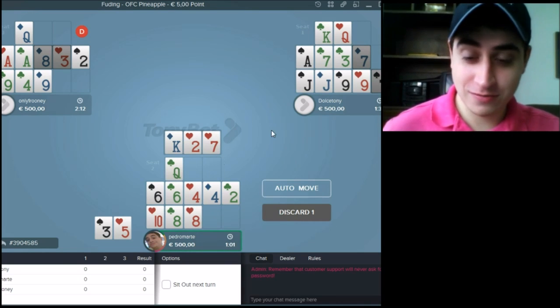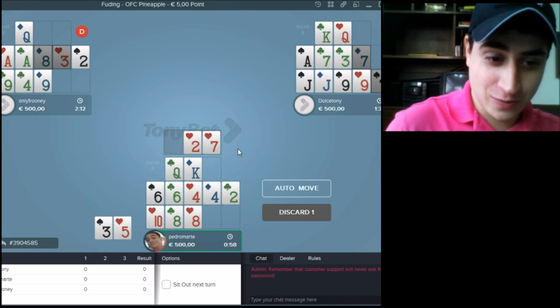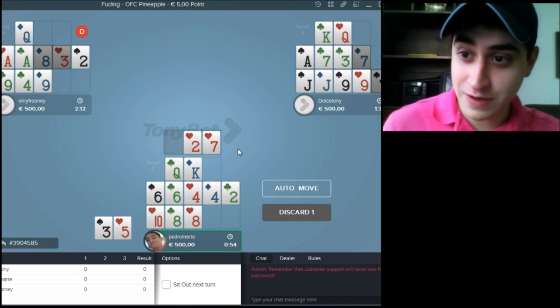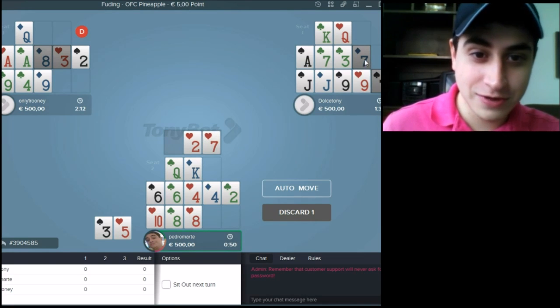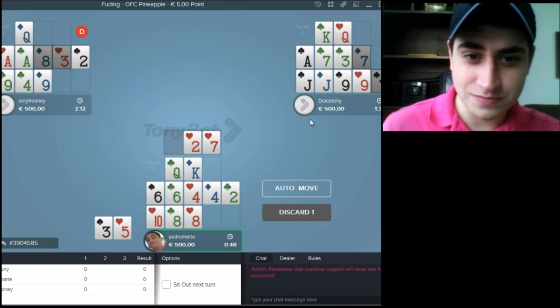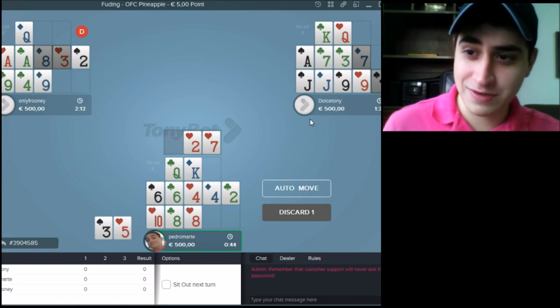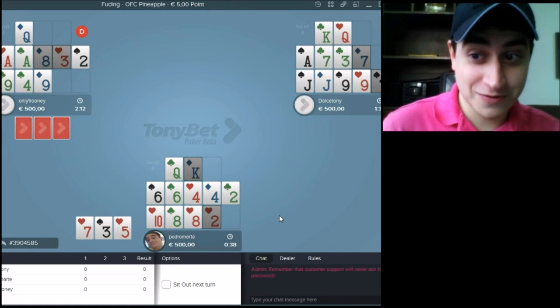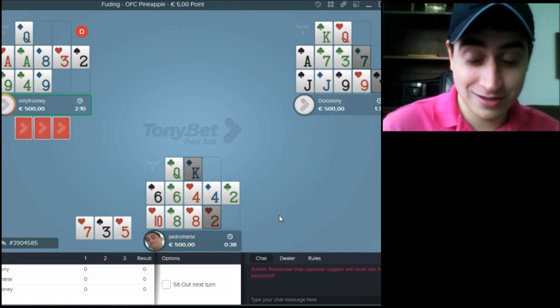Okay, this is easy. We are going with King on top, try to go to Fantasyland. We got a 7 — we have 3 sevens here, so 7 is dead. Deuce is kind of dead too, there's only one Deuce left. That's not so good for us, but there's nothing we can do.